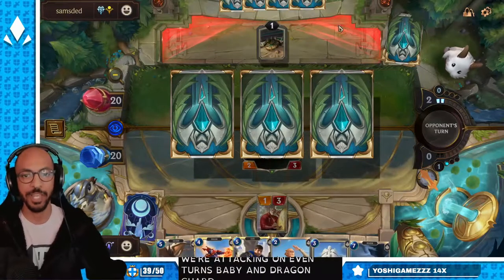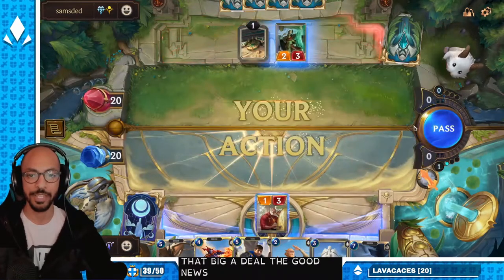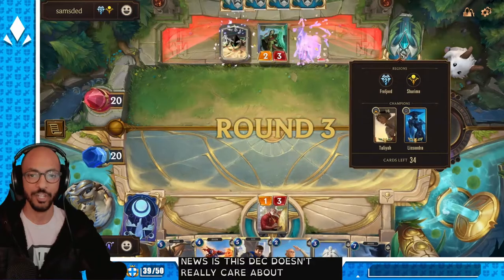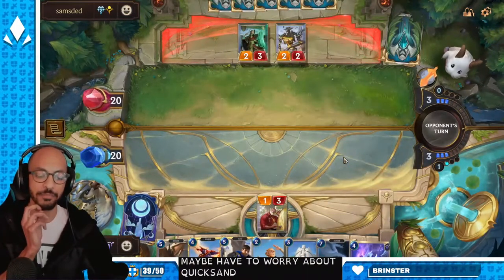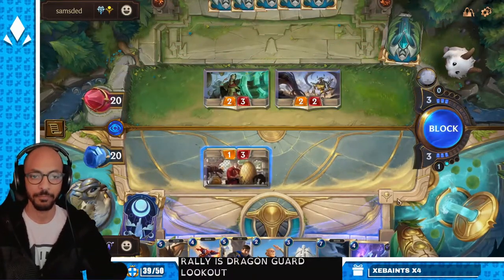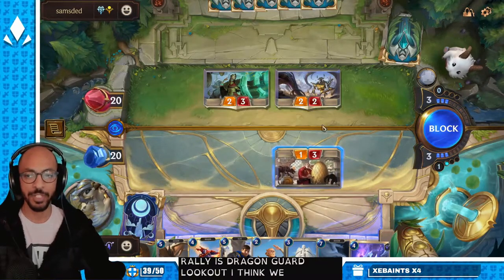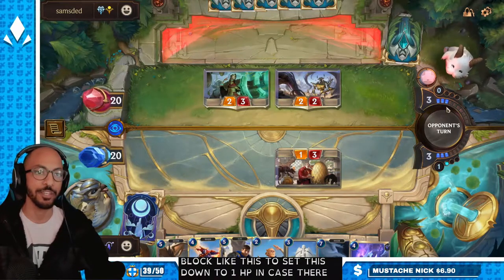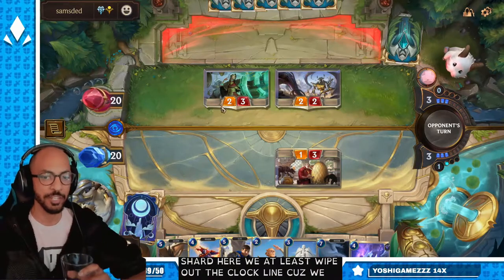Dragon Guard Lieutenant killing a 2/3 isn't really that big a deal. The good news is this deck doesn't really care about Ice Shard and things like that. We maybe have to worry about Quicksand. Because our rally is Dragon Guard Lookout... I think we're technically supposed to block like this to set this down to 1 HP in case they're trying to set up an Ice Shard. We at least wipe out the Clockling, because we take two damage either way.